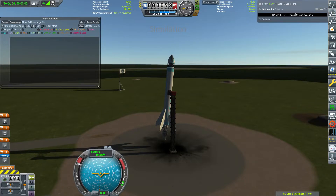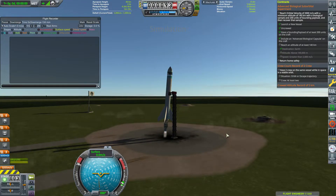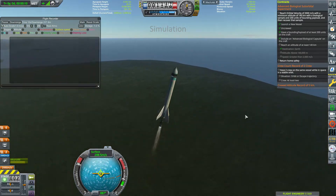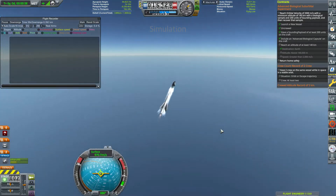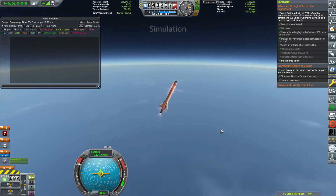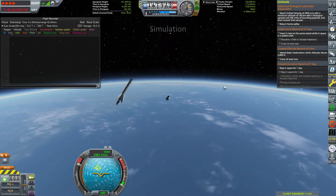We're going to zip through a lot of this launch, mostly because I want to get to the part where the contract actually completes. As I said before, you have to be going the required speed as you enter space or the contract doesn't clear. We'll slow things down once we get high enough — for this particular launch that's 140 kilometers above the surface. Once we get up into the 140-kilometer range, we decouple, and right about here you'll see the contract simply say 'return home safely.'